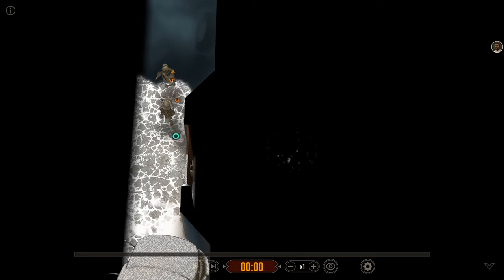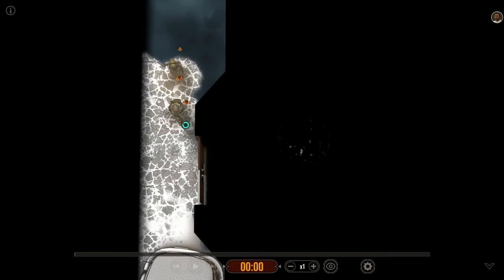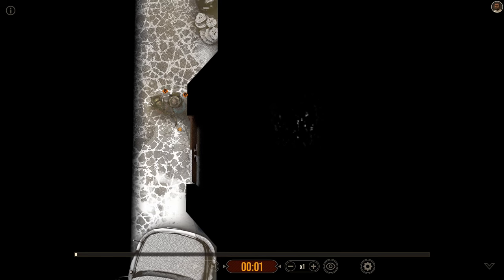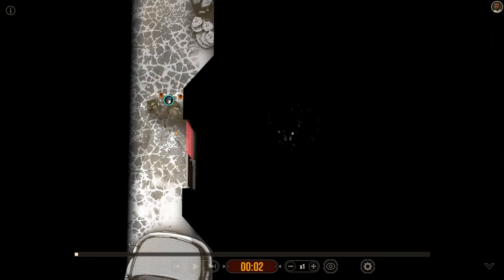We can see the guns, we can see the gear, we can understand what's going on. So let's start rolling. First thing we are doing here is bringing up both operators to one side of the door. Green or teal is going to work the door handle and orange is going to provide security and start working the threshold as soon as the door swings.